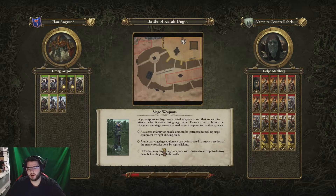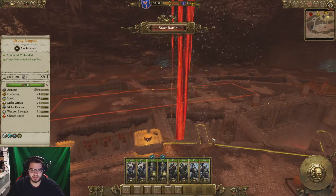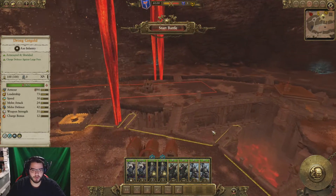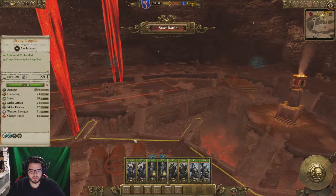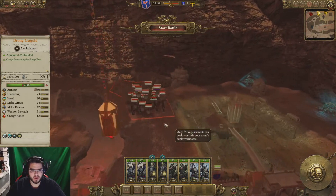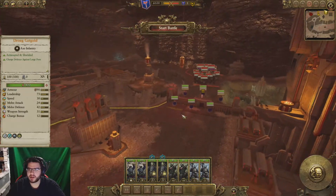We don't have a particularly large army, which is my main concern. I need to make sure I protect my ranged units. This map is quite interesting looking — it appears to be entirely underground with different bridges and choke points. They're attacking technically the most open area, which is good for them but bad for me. It looks like they're going to attack the gates, so I'm not sure holding the walls is actually a good idea.